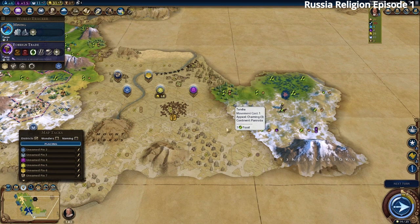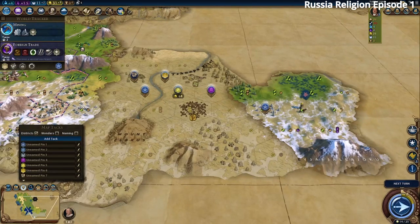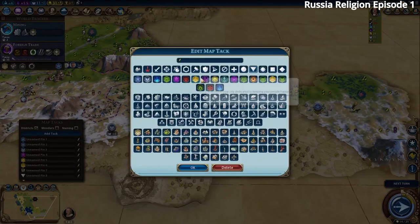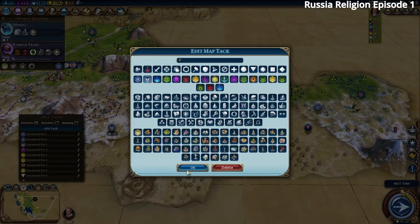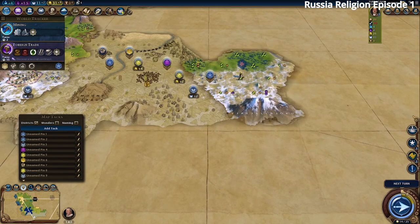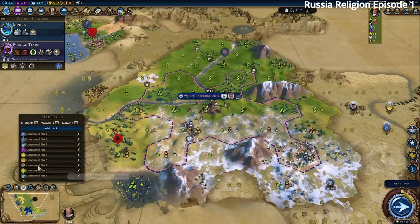We'll save our scout's promotion since he might get killed by barbs. We want to put a city near that wonder — maybe on this tile even without fresh water, since there's some marsh and it's close to the wonder. That would be a good third city location. We can put a Commercial Hub next to our Government Plaza, and our Lavra maybe down near the tundra.